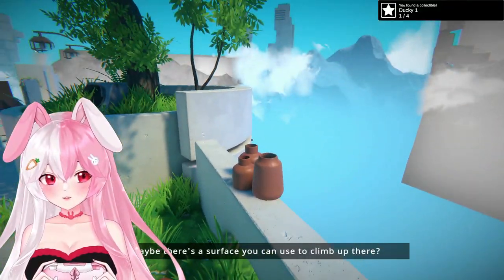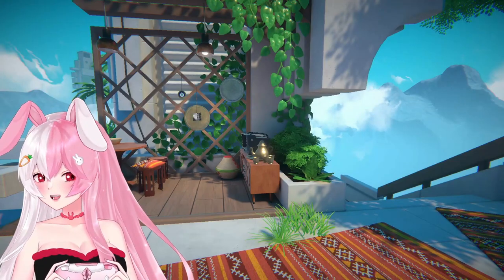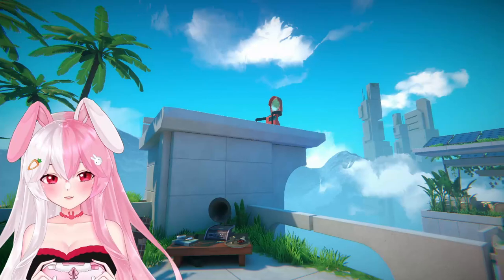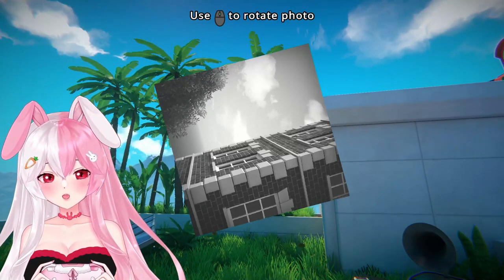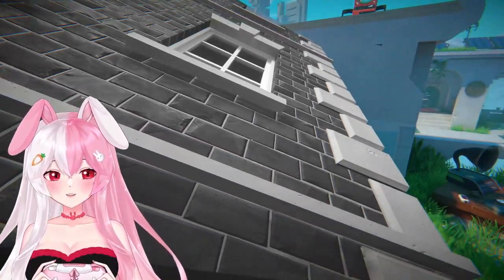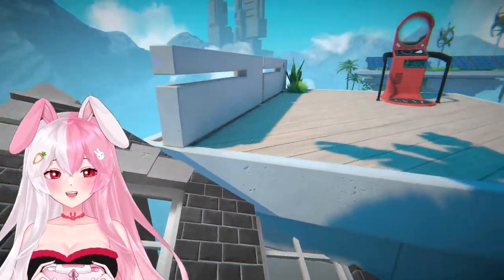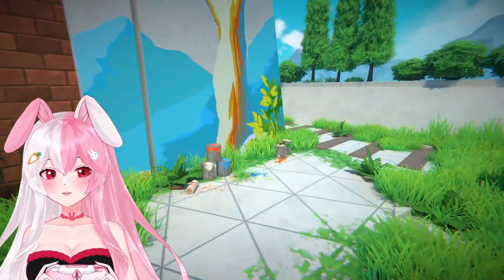I really like the zen, focused, concentrating music in the background — it really helps with puzzle games. Looks like you can actually collect items too, which is really cool. There's no photos here. Looks like some sort of building — I think we need to go up there for the teleporter. We can use this as a bridge almost to walk on. There we go — yeah, that's way better. Teleporting to the next part!